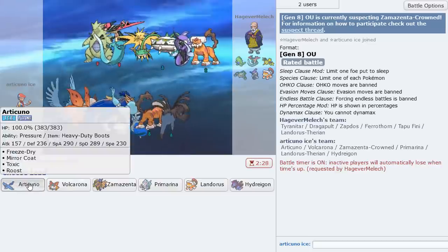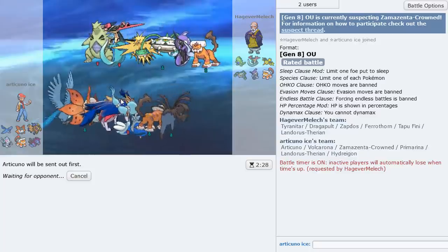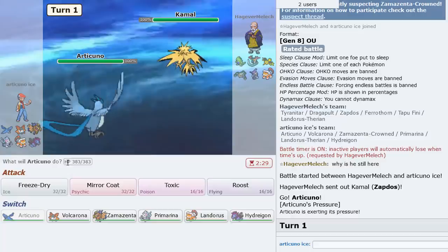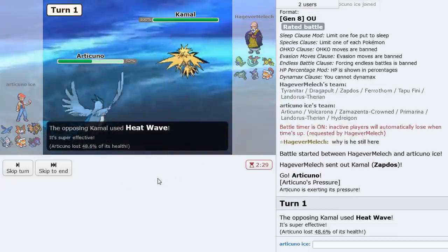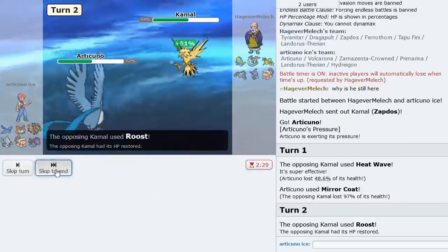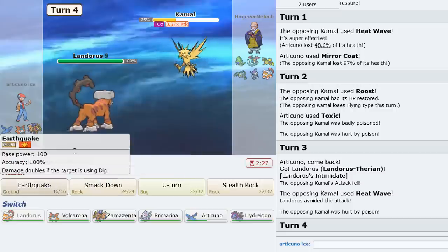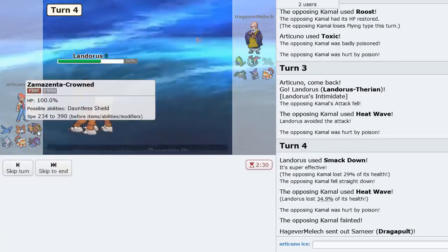We got a T-Tar matchup here. Gonna still lead Articuno — I think it should be the play. We definitely have our work cut out for us. T-Tar could potentially... I assume he's talking about Zamazenta. Oh, check this out — he could go into the wrong Pokemon. He stays in though. I could Toxic here on the Roost. Beautiful! Not bad at all. Now I go into Landris. Smackdown here should be the play. Nice — so Zapdos is gone, that's pretty good for Zamazenta.